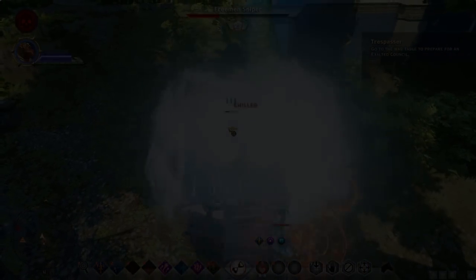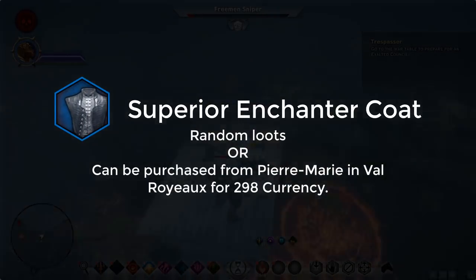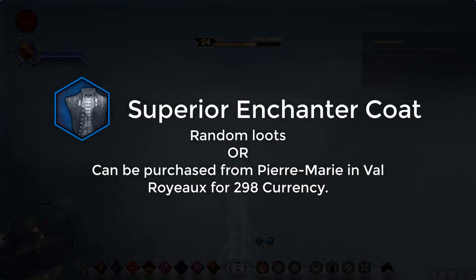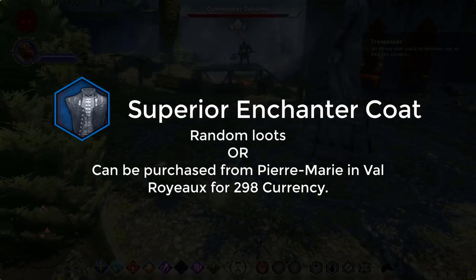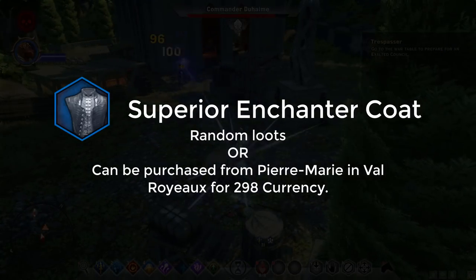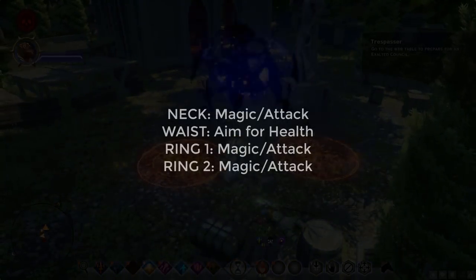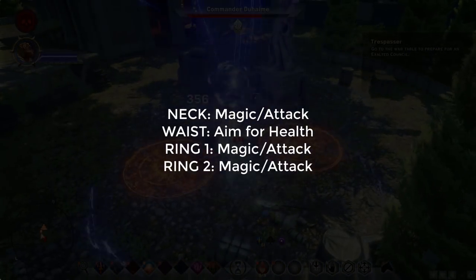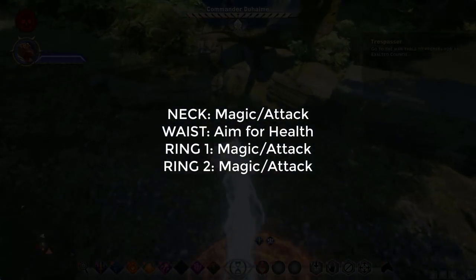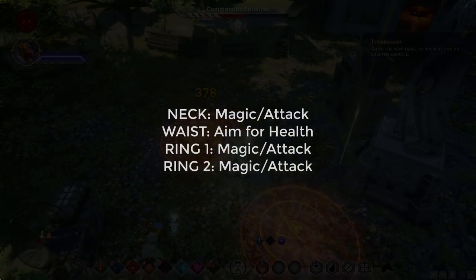For armor you're going to want the Superior Enchanter Coat. This is random loot, but it can also be purchased in Valoreyer for about 298 currency — that's Inquisition currency. For your neck and two rings, focus on magic and attack only. For your waist, aim for max health if possible — that's the best waist you can get.